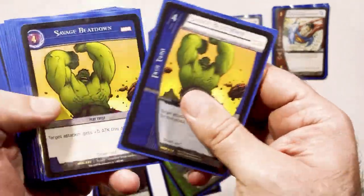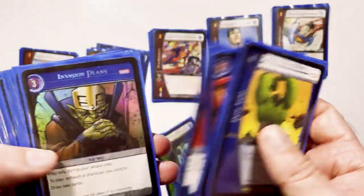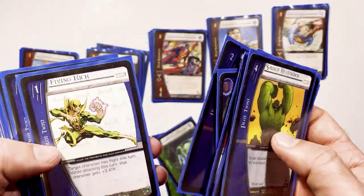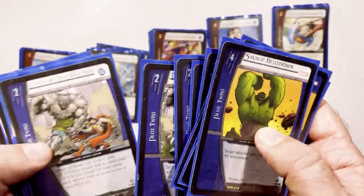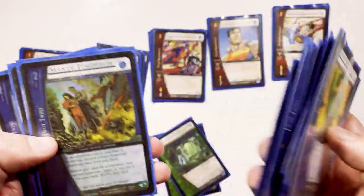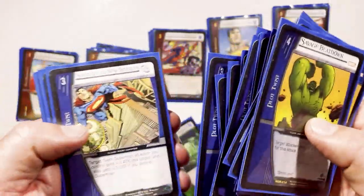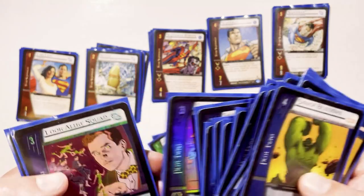For plot twists, we have Savage Beatdowns, some Proxy Uncertain Legacies, Invasion Plans to draw some cards, Blind Side to get through reinforcement, Flying Kick for damage, Blinding Rage damage, Empathic Destructions — four of those — Heavy Battles — four of those — Man of Tomorrow, Solar Powered, Swing to New Heights, and Lookalike Squad which will let you get multiple Supermans onto the field.